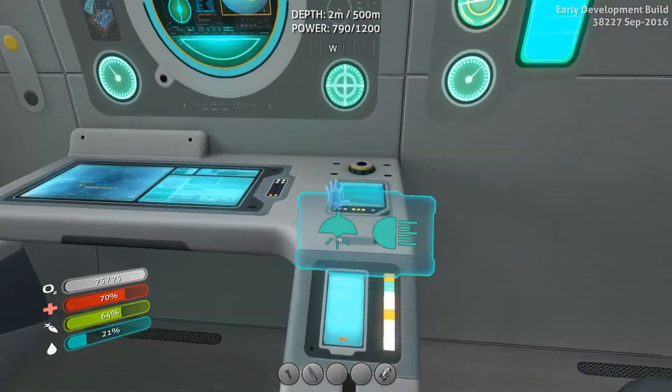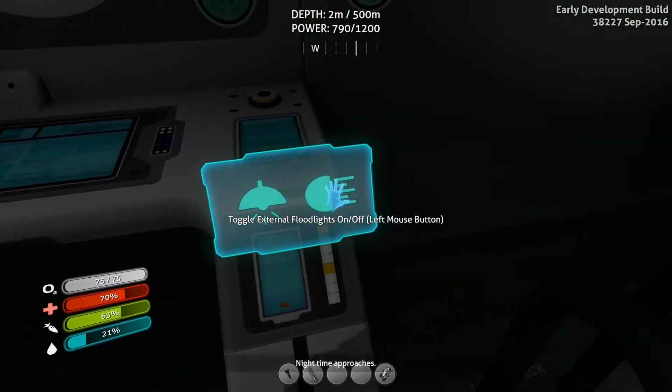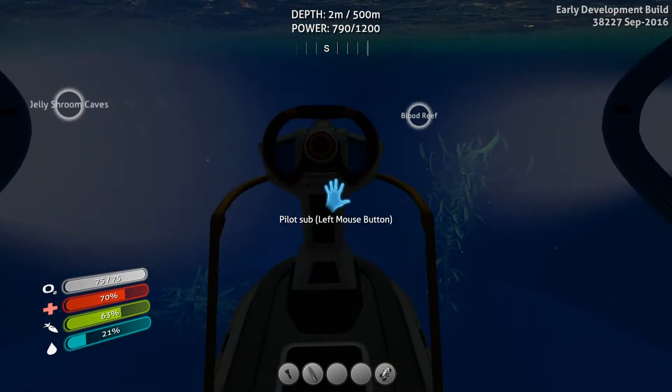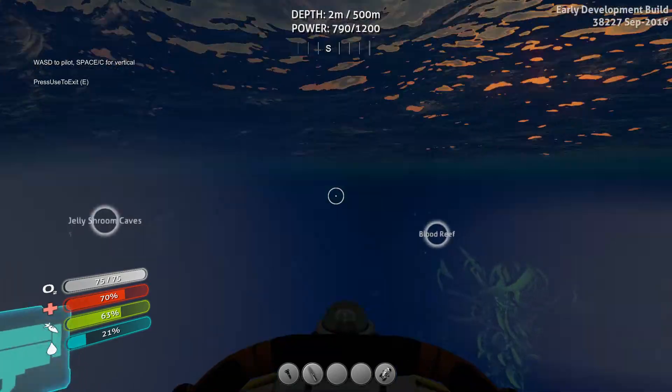Another thing you can do is come over here and turn the internal lighting off. You can also turn the external floodlights on and off, but this actually makes it easier to see outside of the Seamoth, especially when it's dark. So we're going to go ahead and take this thing out for a spin.